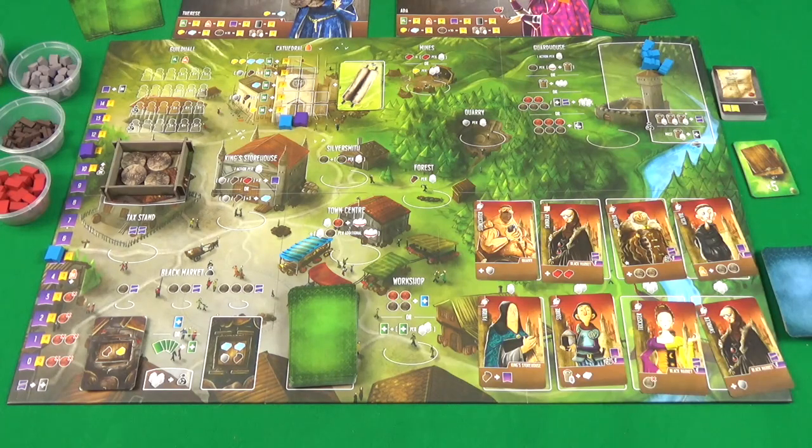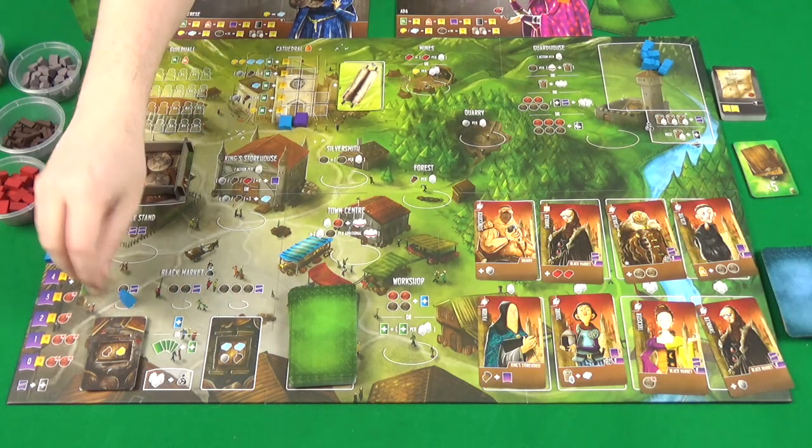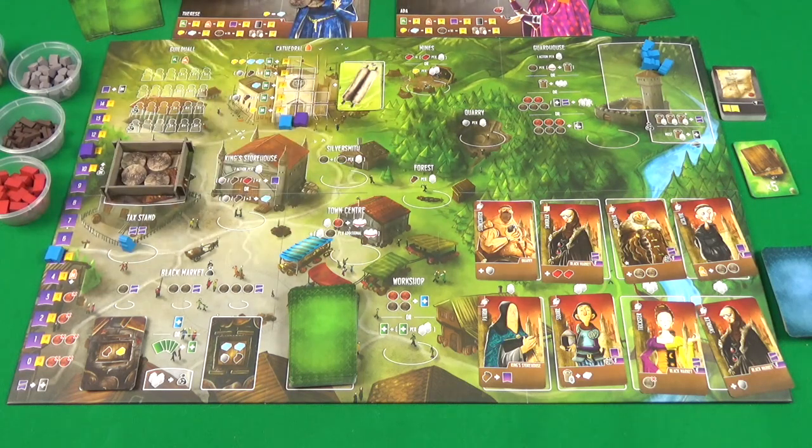Where the turns get interesting is with the choices of where you can place your workers. These black market spaces can only ever have one worker in each. However, the bigger circle spaces of most locations can have any number of workers from any number of players. The guild hall is special — whenever you place a worker there, it fills one of the spaces of the grid. Workers can never leave the guild hall or the black market; they only leave the black market when it resets.